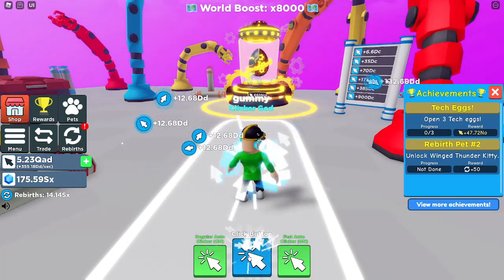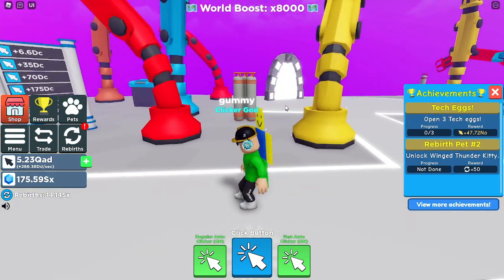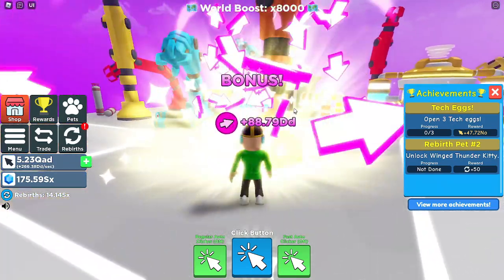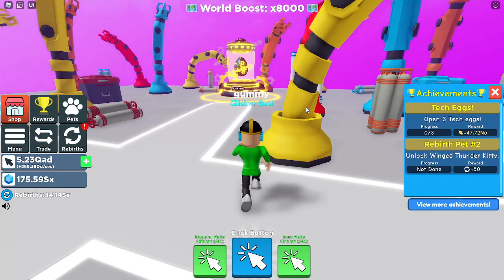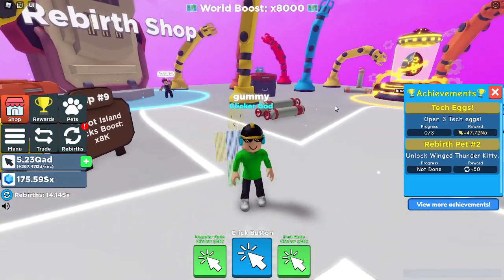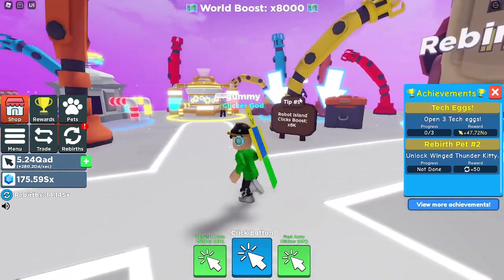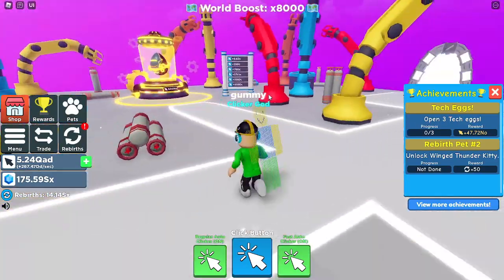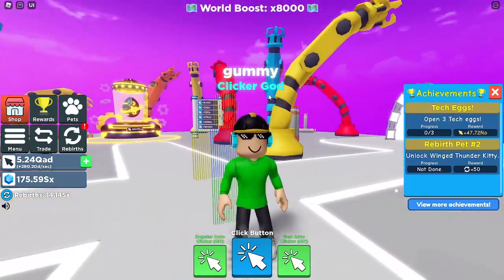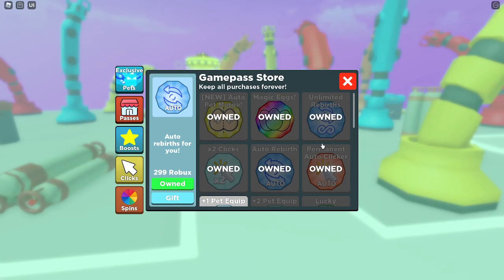Times two clicks is the same — it's only really worth it if you're going for leaderboard. The game is very easy, you do not need to buy times two clicks or double pets if you're just trying to beat the game. It's pretty easy. Mostly try to play the game when there's an egg event because it'll make you progress through everything very quickly.